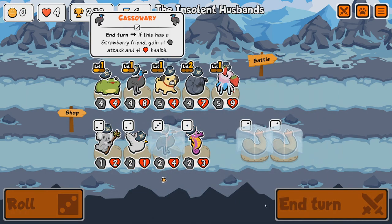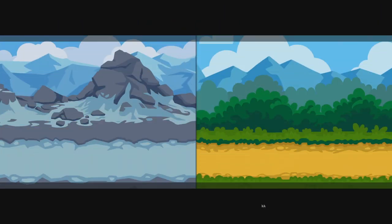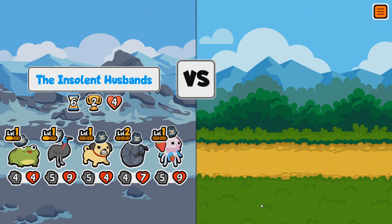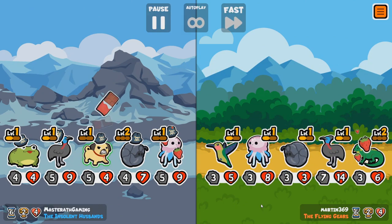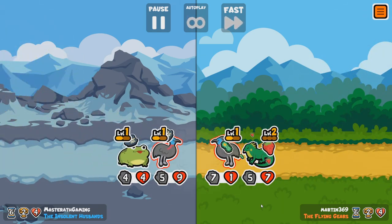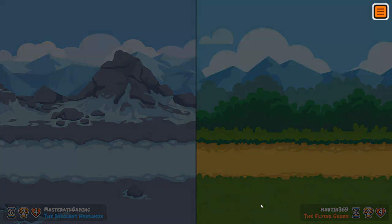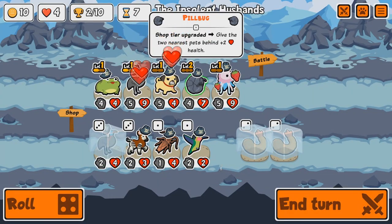Hopefully you're going to be getting even more buffs. That Cassowary is a bit frightening — we punched past it though and we drew. Draws, to be honest, are pretty much a win for us at this point. We don't get anything from it, but oh well.